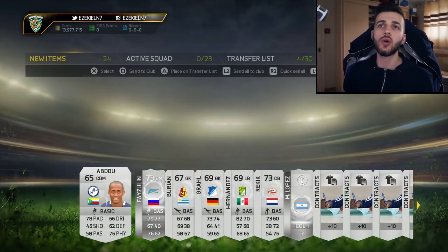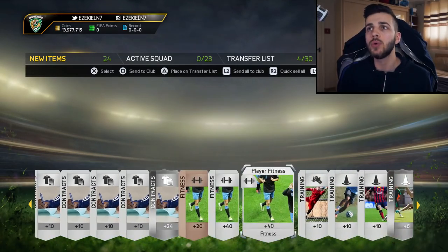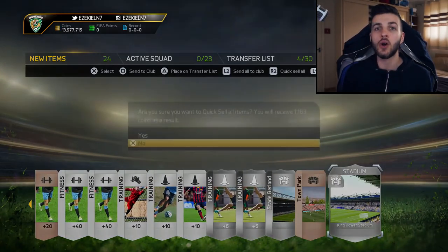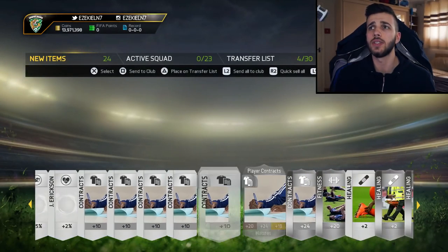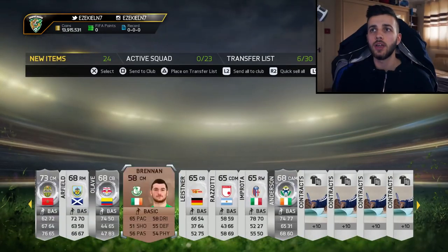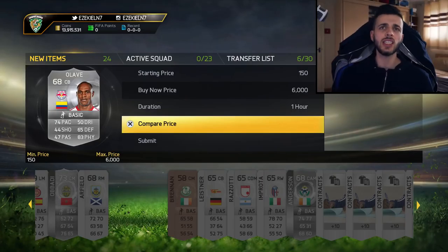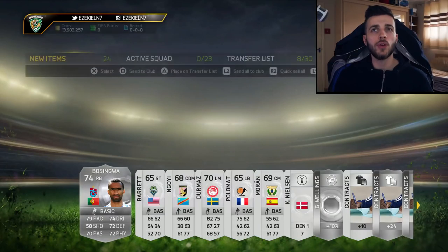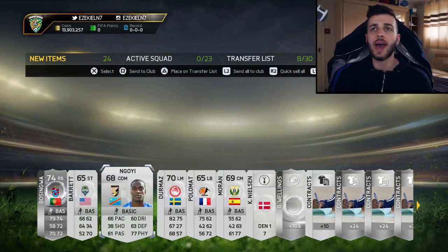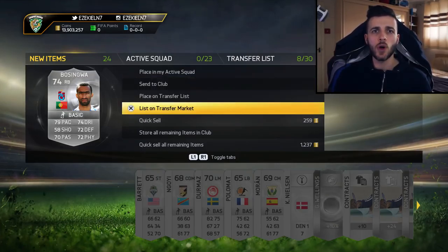Pack two doesn't quite treat me the same as pack one, but I can't complain — purples are just going to be sick, they're going to sell like hotcakes. We didn't even get any rare silvers, that's really unlucky. We get Anderson and then Olav — he's actually a really good centre back. How much does he sell for? 6,000 max. He used to be so expensive. I think there might be more bronze purple players than silver ones, so it might be worth opening some bronze packs as well.